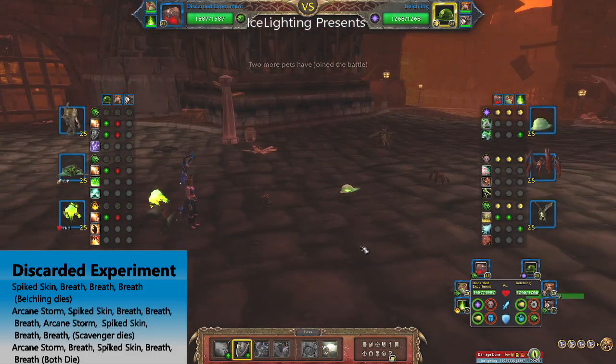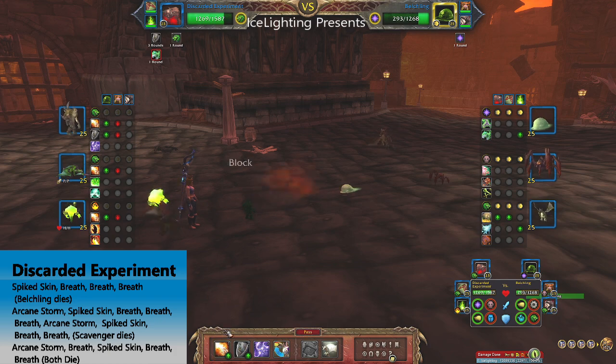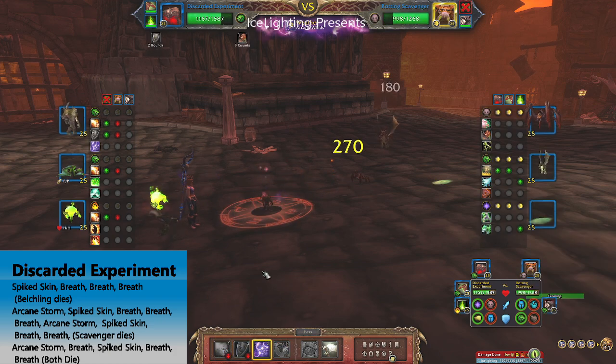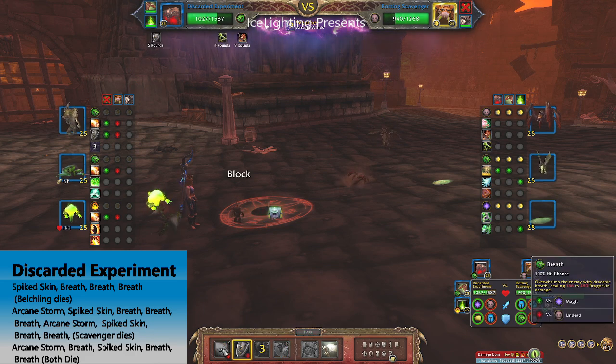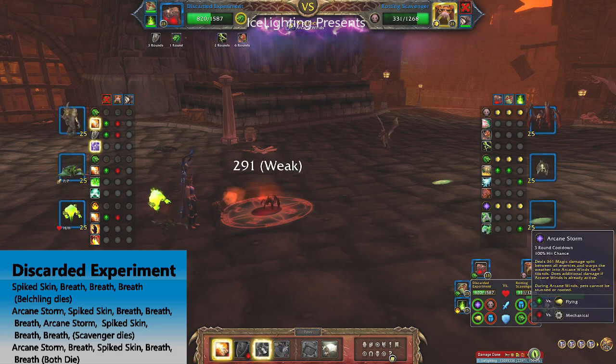The first battle you're up against is Belchling. You only need one pet — the Discarded Experiment. I've sped this up because no one needs to see me flutter through it over a long period of time. You are using the list I've put at the bottom corner: Spikeskin, Breath, Breath, Breath — the Belchling died.